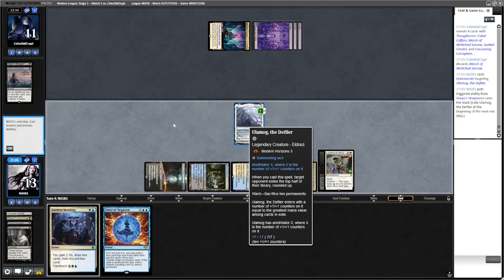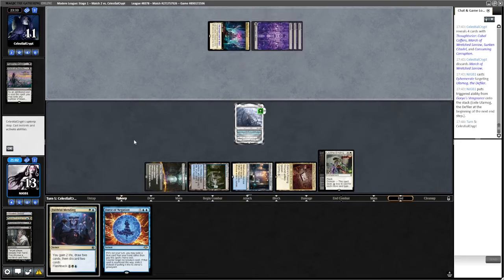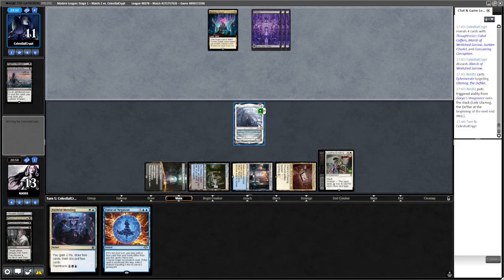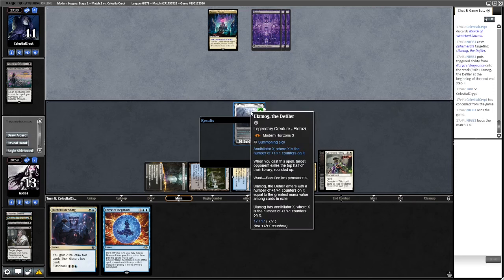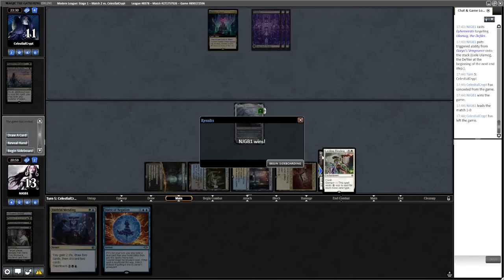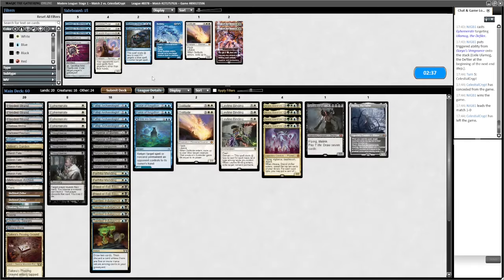The counters are equal to the greatest mana value among cards in exile — so did it see itself? If anyone knows why that works that way, please let me know. It entered with that number plus one. Not sure that's how it's meant to work. It would have at least had four with Shield-Sphere Red, but I'm not sure it's meant to do that.